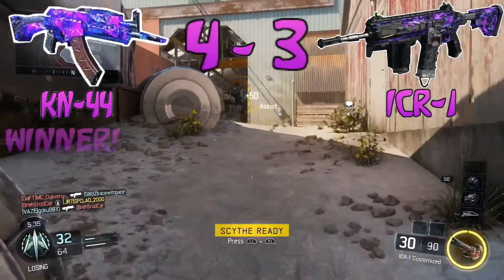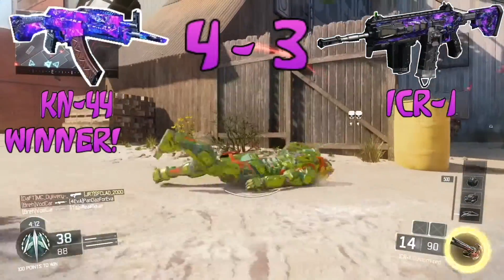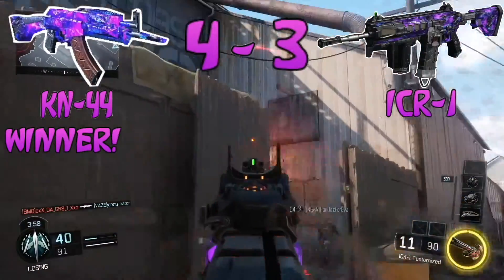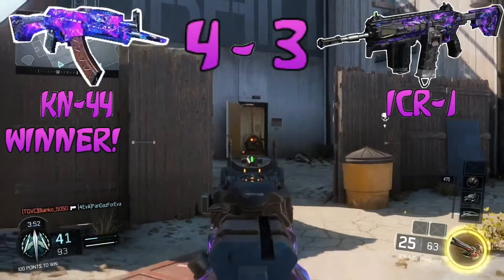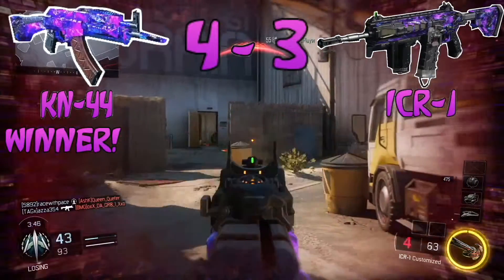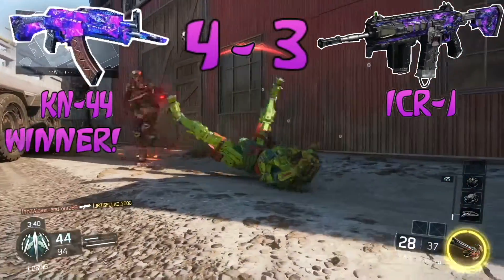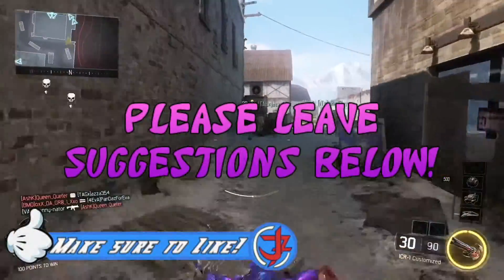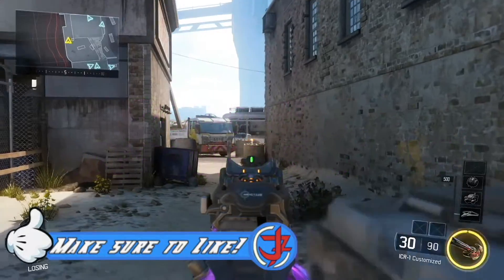The KN-44 wins with 4 points and the ICR has 3. The KN-44 is a very good weapon and I highly recommend it over the ICR as an all-round weapon. However, if you're going for long range, the ICR has very low recoil — a great advantage — though you'll probably want a scope. Anyway, KN-44 won this episode. Drop suggestions below on what weapons to do next. Make sure to like, share, and subscribe for more Black Ops 3 gun versus videos. See you in the next one!